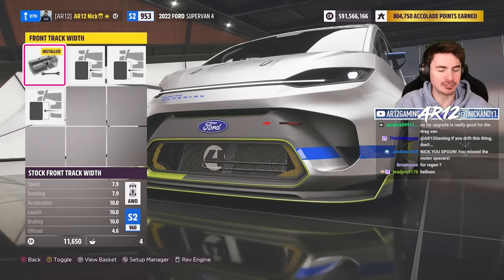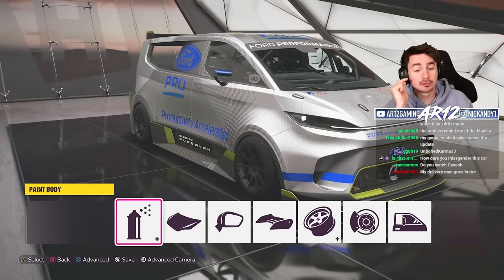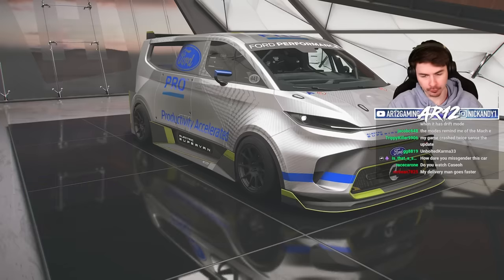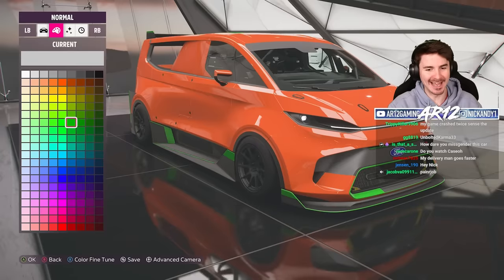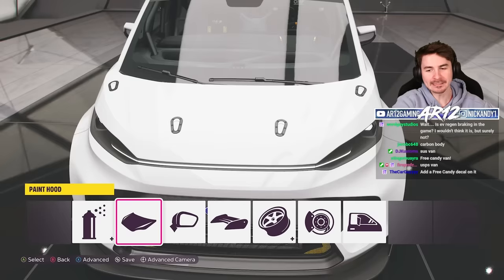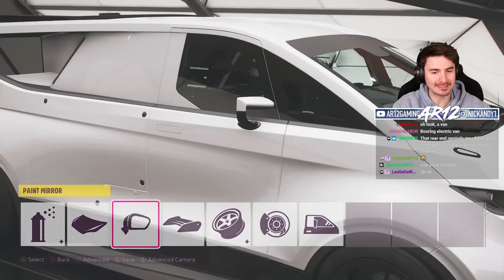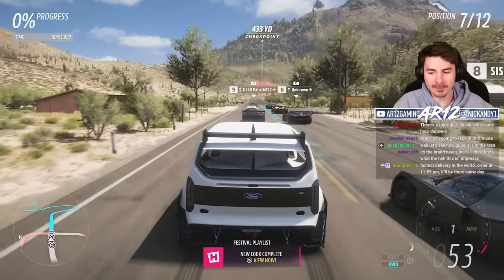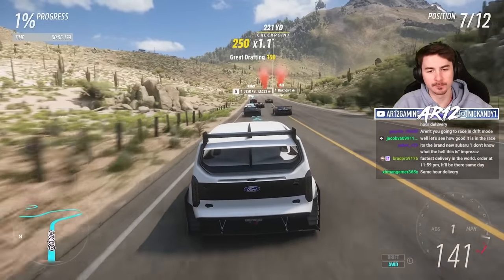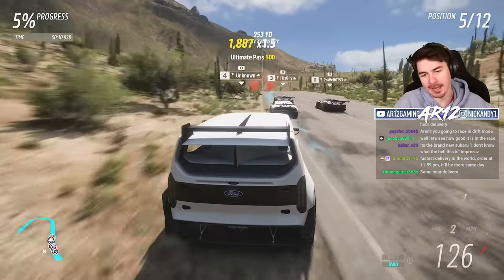It's yelling at me because I missed the motor spacers. Last but not least for the Supervan, let's give it a spicy paint job before we hit the open road. We do have advanced painting options. Group one is the main body of the car, group two is that lime green. Why does it have four hood releases? Also look at those wing mirrors — those are ridiculous. In the strangest race we've ever done, I'm going up against a bunch of hypercars in an all-electric Ford Transit.